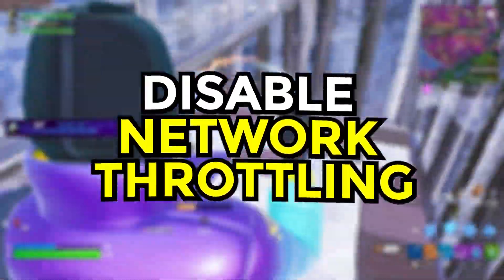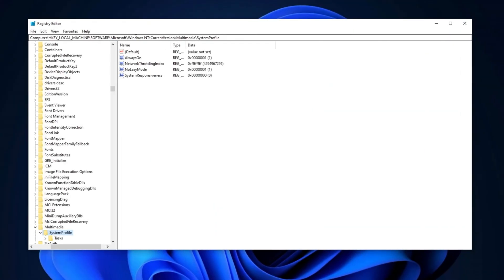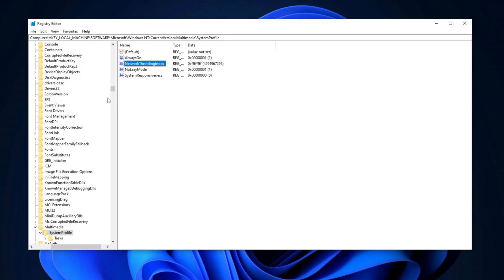Now we will disable network throttling. Start by copying the path provided in the description and pasting it into the registry editor. Press Enter to navigate to the location. Once there, locate the NetworkThrottlingIndex registry entry and double-click on it. Set the value data to 0xffffffff, change the base to hexadecimal, and click OK to apply the changes.